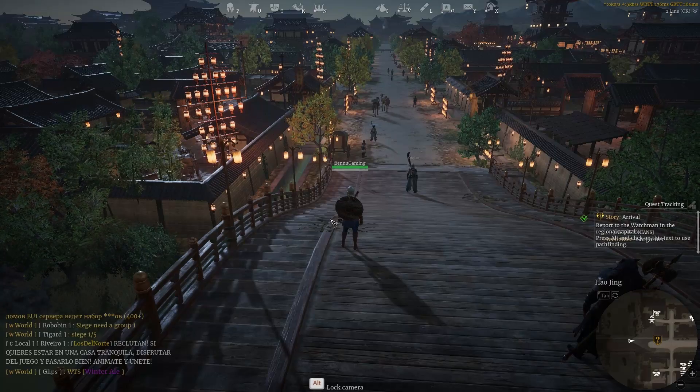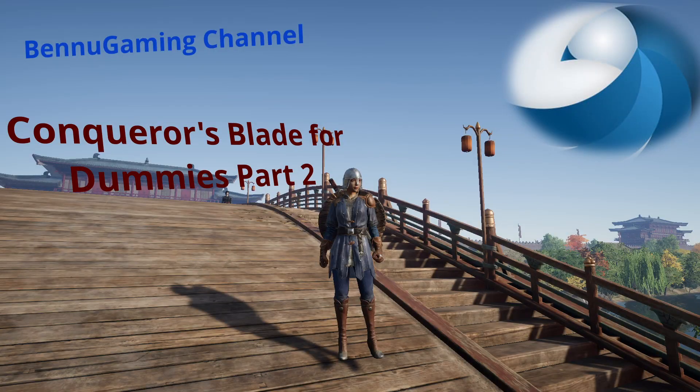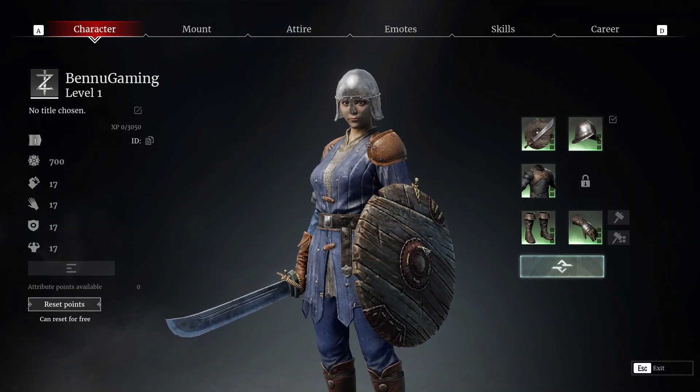Hi, Phoenix here. Welcome back guys. Today we will be discussing the hero screen. You access the hero screen by pressing the letter P on your keyboard and the screen will then appear.